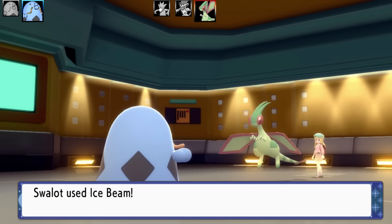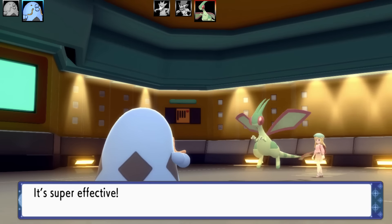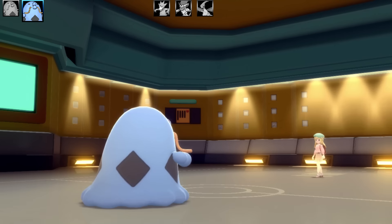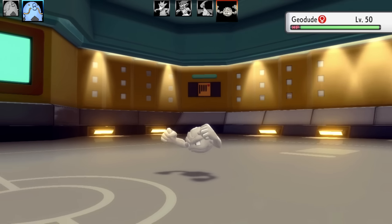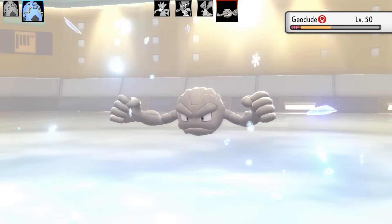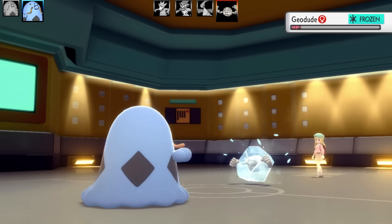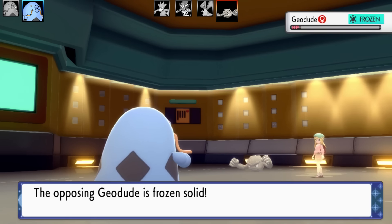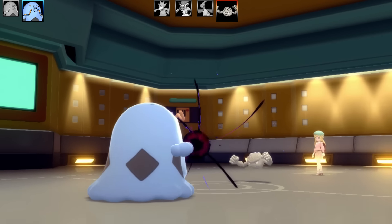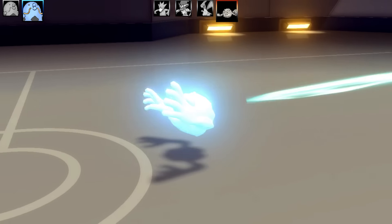Flygon comes in and uses Fissure — I'm not having any of that. Flygon gets an Ice Beam to the face and that's the end of Flygon. I would have been done if that Fissure landed. Next Pokémon is Geodude — it gets hit very hard by Ice Beam and has Sturdy. But Geodude gets frozen, so I can go for any attacking move. I use Shadow Ball on Geodude as a bit of disrespect, and Geodude faints. Lucky freeze there.